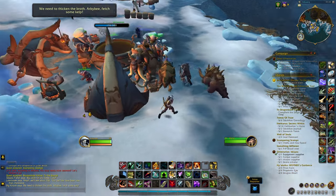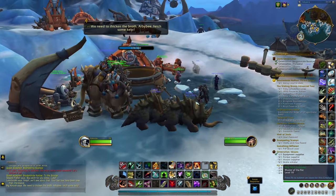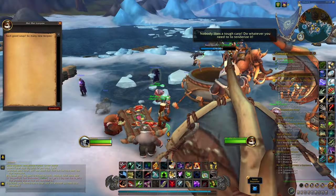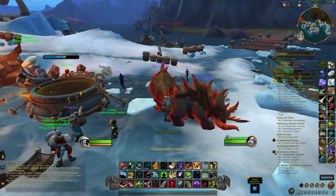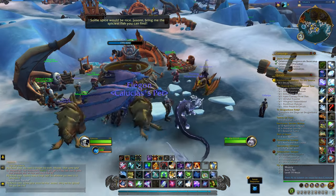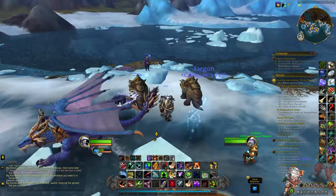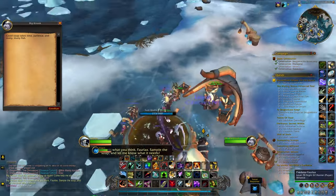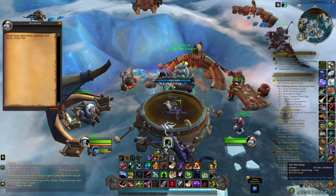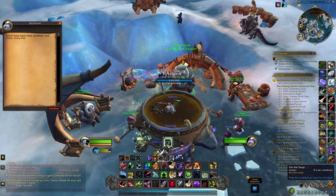The best way to farm rep is from the Community Feast, which opens up at level 3 Renown. This feast is on about a 1 hour or 1 hour 30 minute timer, and it has you do various tasks — like stirring the pot, or fishing up fish and throwing them into the pot. There's a weekly that goes along with this that gives you 500 rep, and each task rewards you with 20 rep each. It lasts 15 minutes, so you can get a lot of tasks done if you're efficient.